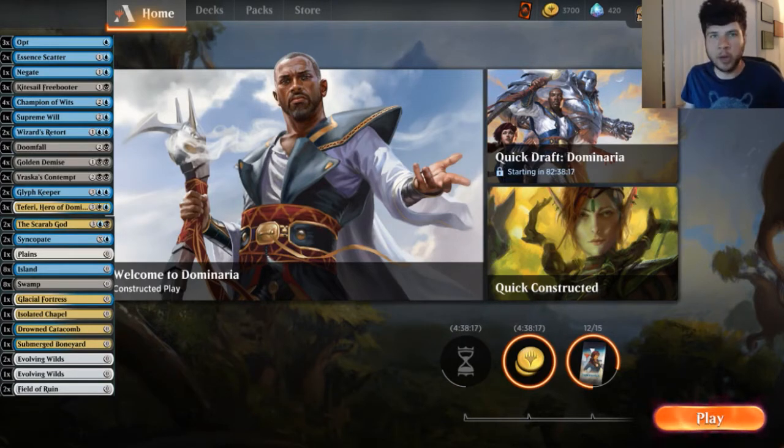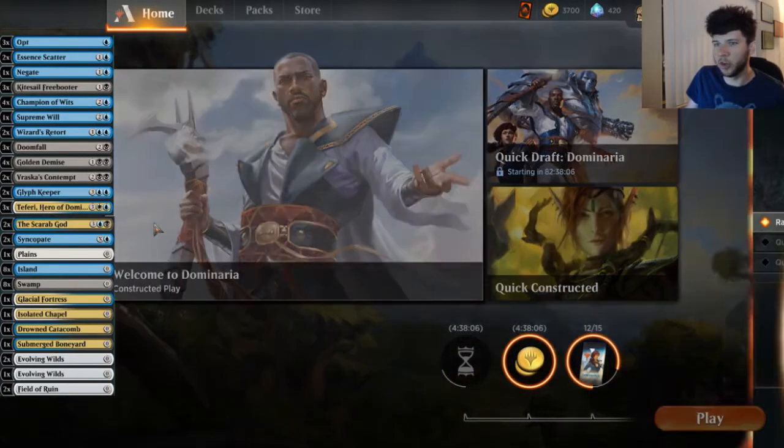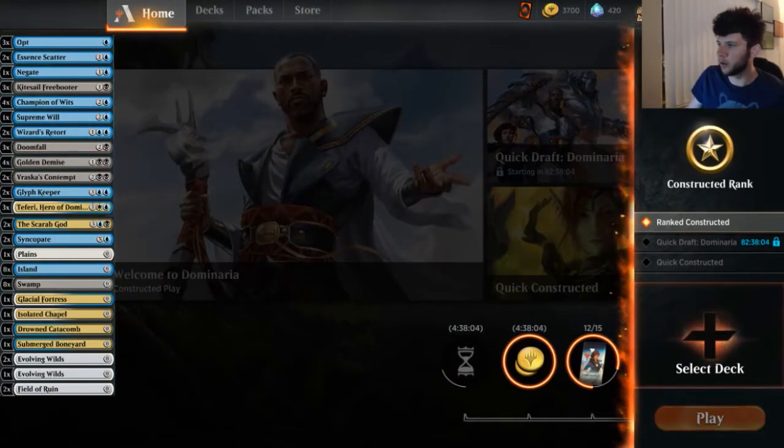Today we are doing an Arena Play Tuesday. I am going to be playing Esper Control — it's Esper simply for Teferi. You can see the decklist over there on the left. We're going to go ahead and play some Dominaria Rank Constructed.